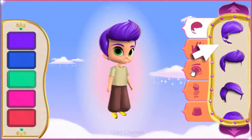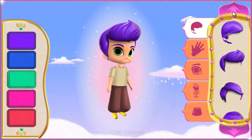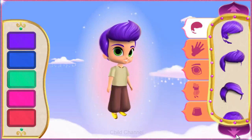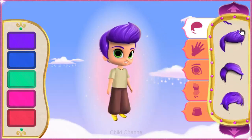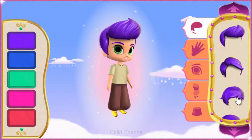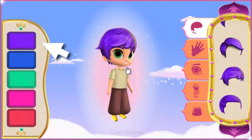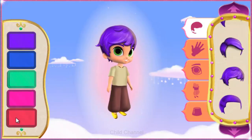Click on the hairstyle you want for your genie. Click on the purple arrows to see all the choices. Click the one you want. Zahara's lamb — great choice!